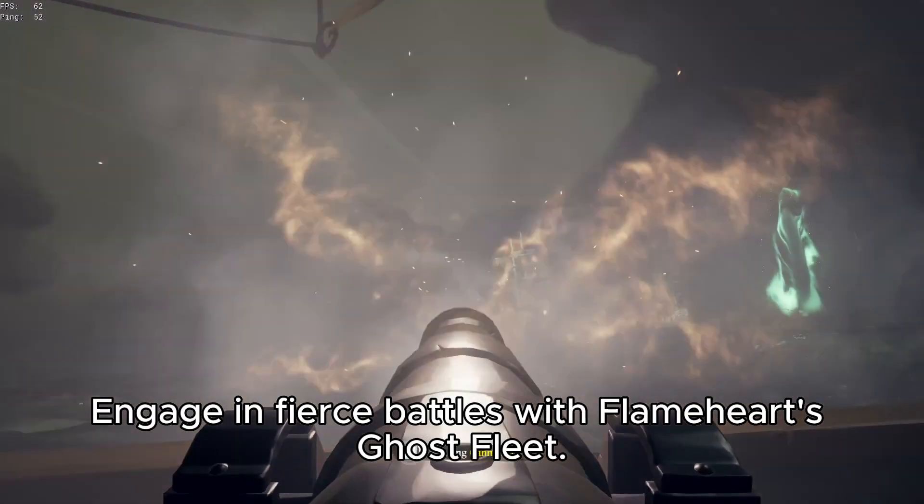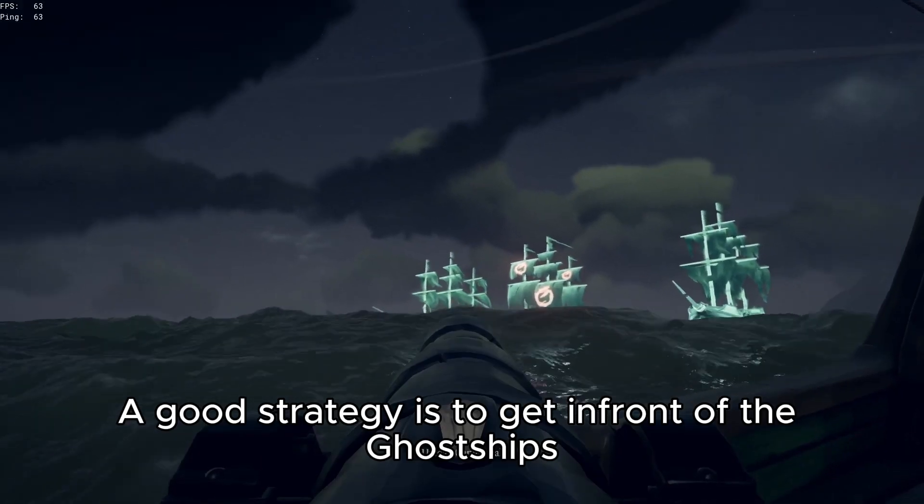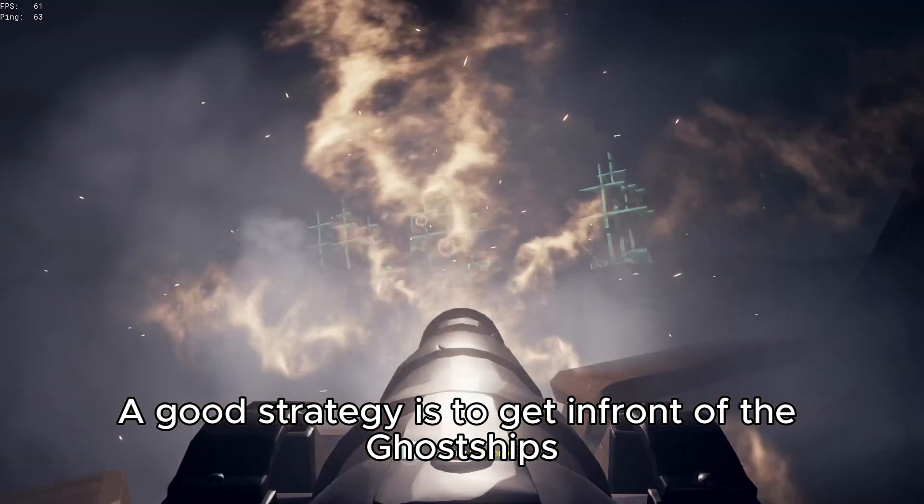Step 3 is to battle the ships, which can be a little tricky, but a good strategy is to get in front of the ghost ships so you have an angle on them.